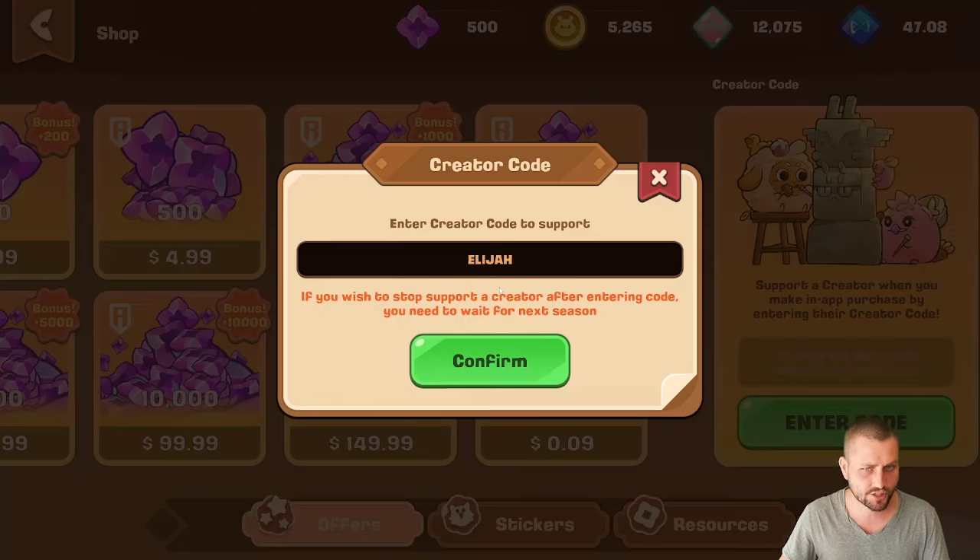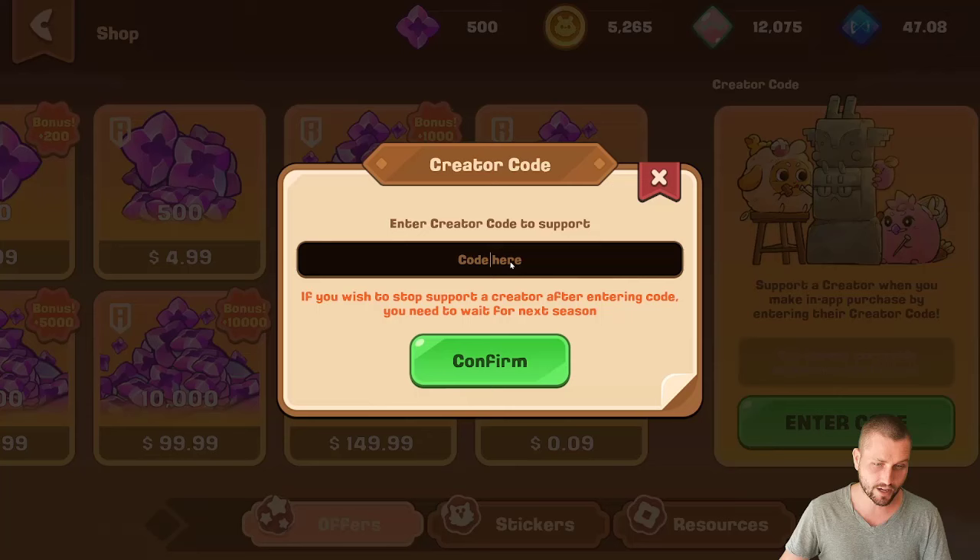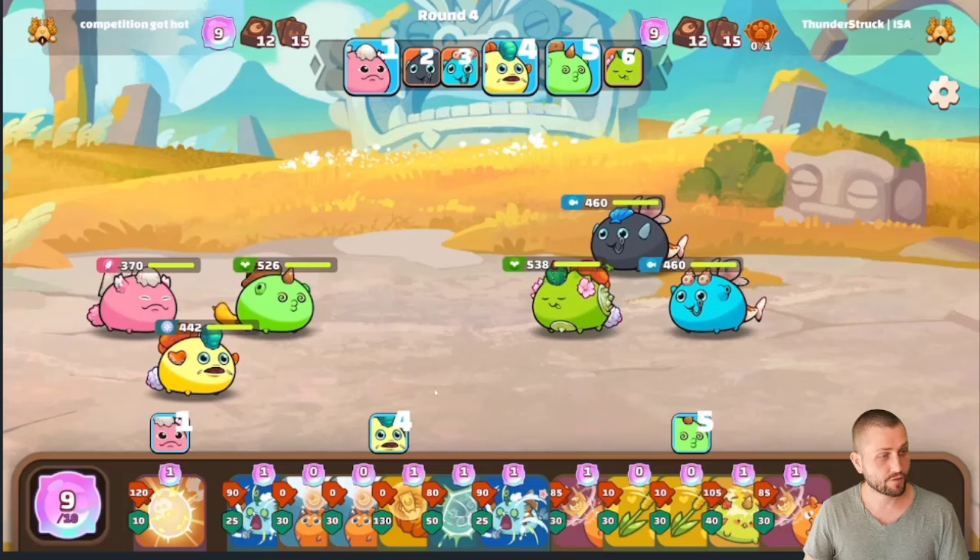I just want to say that my creator code 'elijah' is now live. If you haven't bought a premium pass yet, just enter this in the shop before doing so. Even if you don't buy one, you can enter my code and it actually helps the channel, and if we do well I'll do a giveaway at the end of the season.